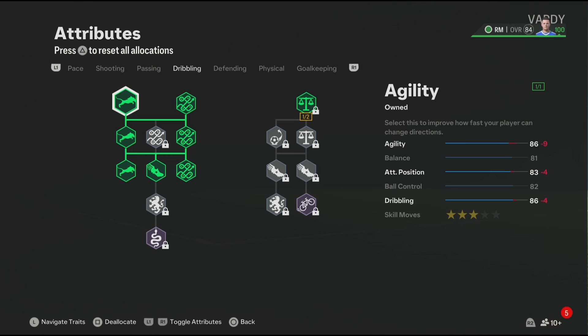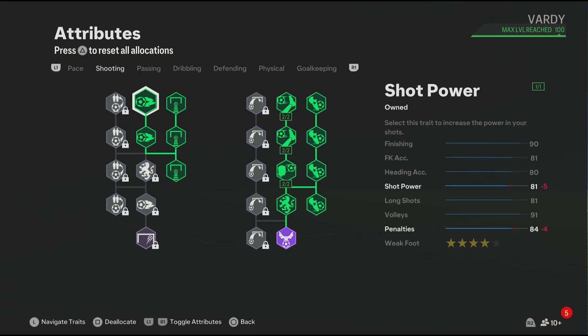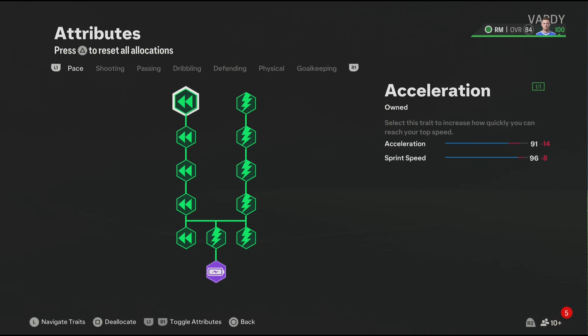For the next section which is passing, make sure to skip it. Now for the shooting, the shooting section is actually very good — you guys get Chip Shot and we also have Finesse Shot. Also make sure to add four star weak foot because Vardy in the game has four star weak foot.